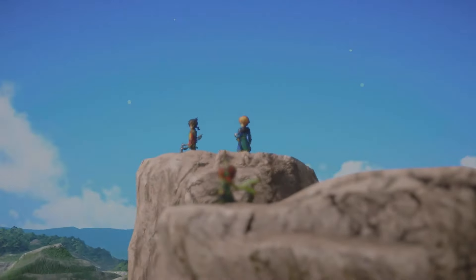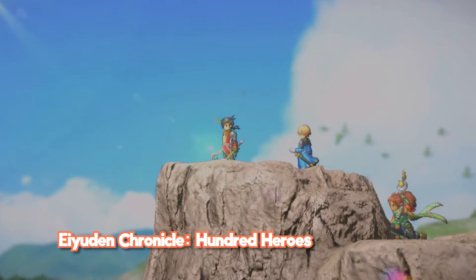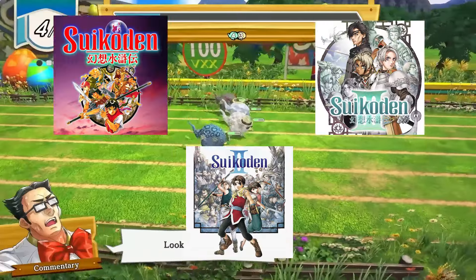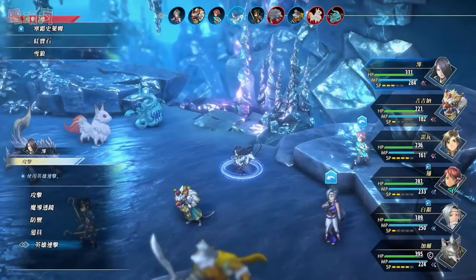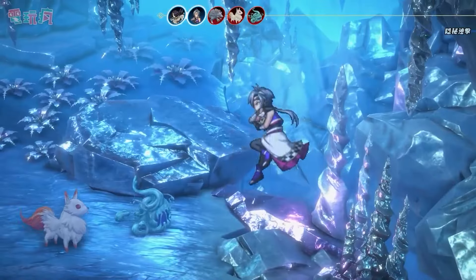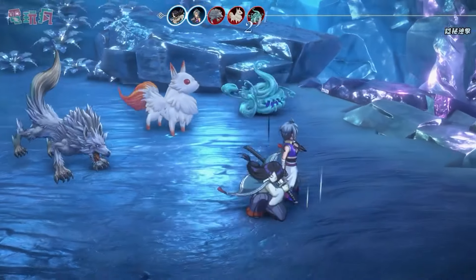At number eight we have Eiyuden Chronicle: Hundred Heroes, a JRPG that just released last week. I've been looking forward to this game ever since I backed the Kickstarter four years ago. The game was made by Rabbit and Bear Studios, mostly comprised of former developers of the Suikoden series, including series creator Yoshitaka Murayama. The game is turn-based and up to six units can be on your side of the battlefield at once — three in the front and three in the back. Every character has a range of either short, medium, or long, which determines where and how far their attacks can reach.